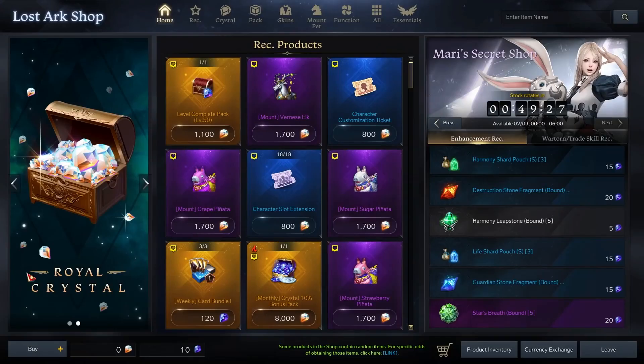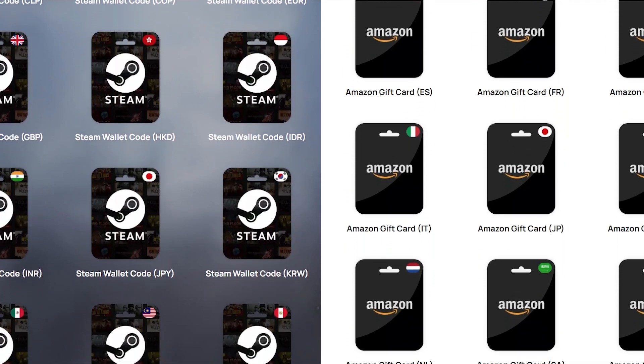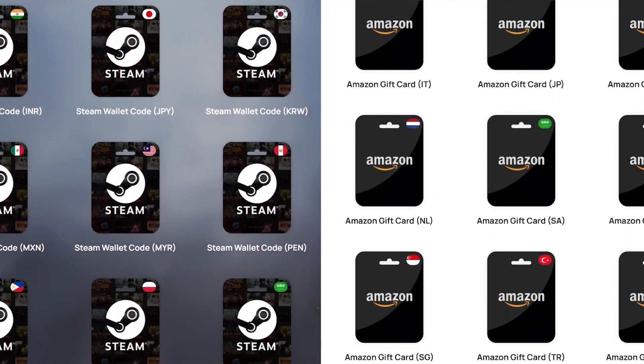In the future, if you'd like to purchase any in-game items, CGM also has Amazon cards and Steam Wallet cards for various regions, since your local region cards won't work.